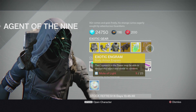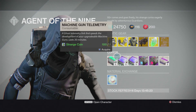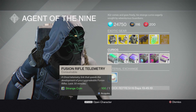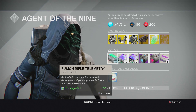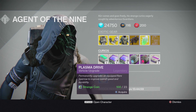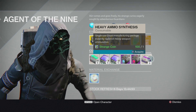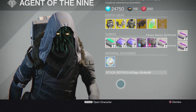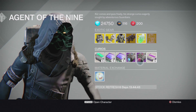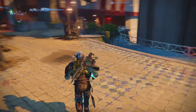Xur also has an exotic shard for seven strange coins, exotic engrams, and chest pieces — though I'm skipping those since I have all the chest pieces I need. At the bottom there are fusion rifle telemetries, machine gun telemetries, rocket launcher telemetries, plasma drives and stealth drives for sparrows, and heavy ammo synths, which I'll probably buy. Material exchanges include Mote of Light for two strange coins.